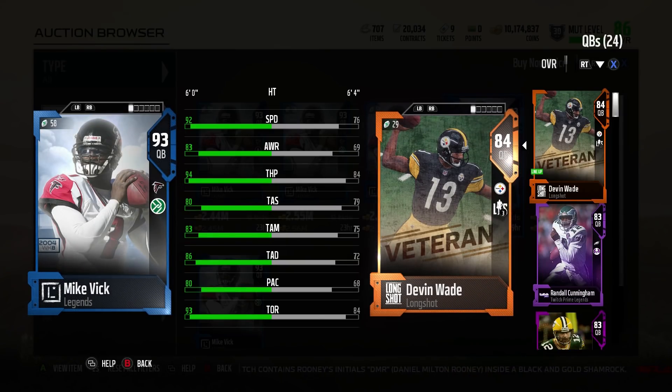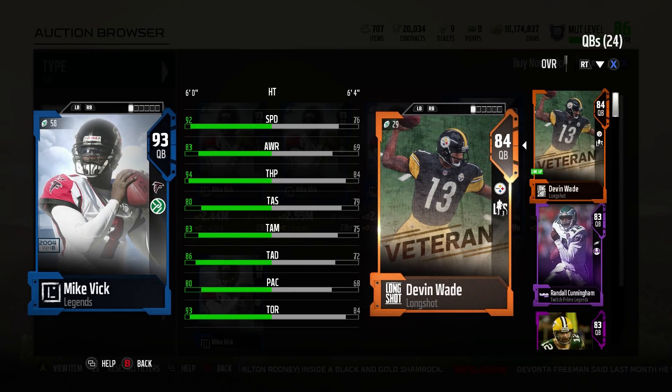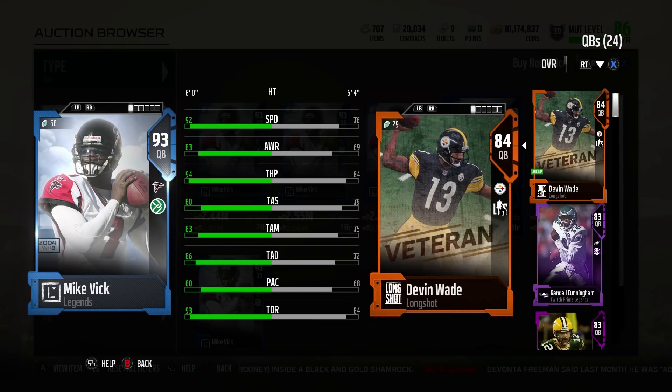Hey, GunFox here. Today I've got a review of 93 overall Mike Vick. This is his legend card. It's got 92 speed, 93 acceleration, 93 agility, 94 throw power, 80 throw short, 83 throw medium, 86 deep, 93 on the run, 80 play action.